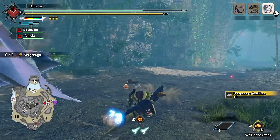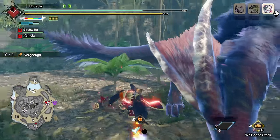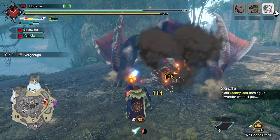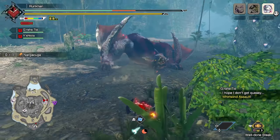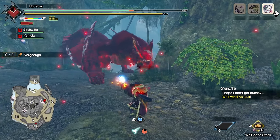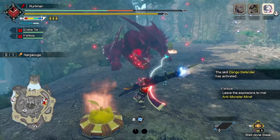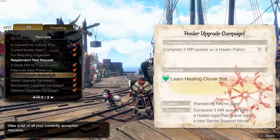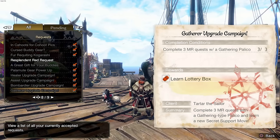Now let's talk about the next tip: make sure to improve your buddies. You see the two Palicos behind me here? These are absolute beasts. If you work on your own Palicos or Palamute — I can't give tips on Palamutes since I don't use them often; I know a lot of people run with one Palico and one Palamute so they can ride the dog, but I just got used to web-slinging through the whole map. You want to min-max them to the best of your ability. There are requests you're going to be getting as you play through the game: a healer upgrade campaign, an assist upgrade campaign, a bombardier upgrade campaign, a gatherer campaign. Gatherer is one of the important ones because it comes with the Kittenator — a lot of people wonder how you get the Kittenator; it's the lottery box ability.